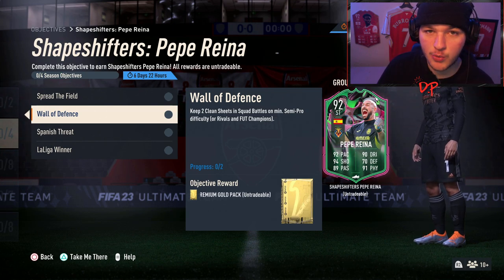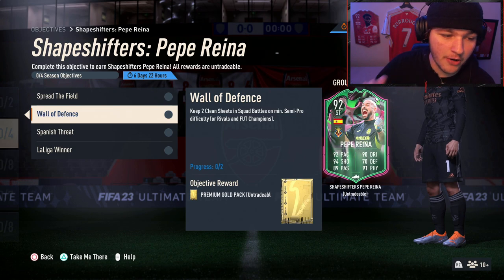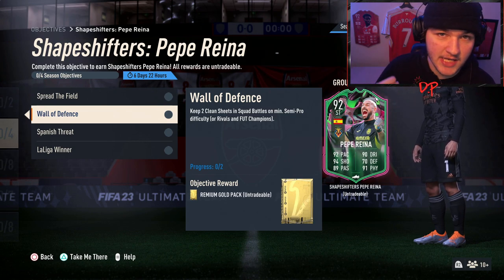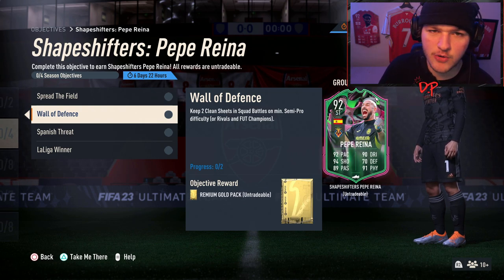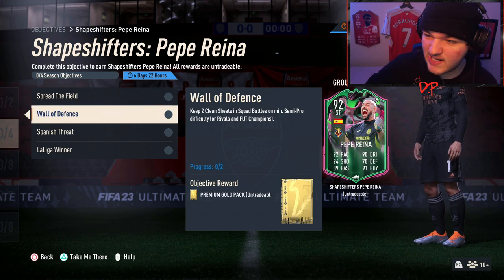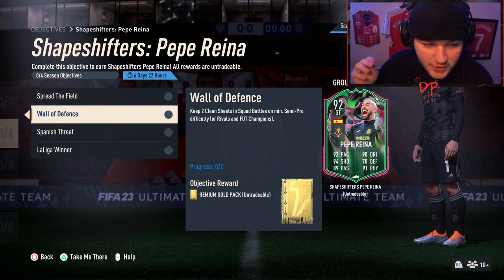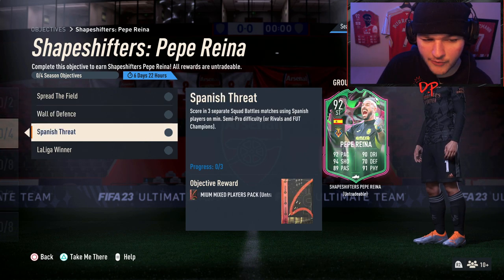Keep two clean sheets — I know last time we had a clean sheet objective, many people asked what it means, the comments were full of confusion. Essentially, a clean sheet means you have to win to nil — or it could be zero-zero — you just can't concede a goal. So you have to win two-nil, three-nil, four-nil, whatever — your opponent cannot score a single goal.